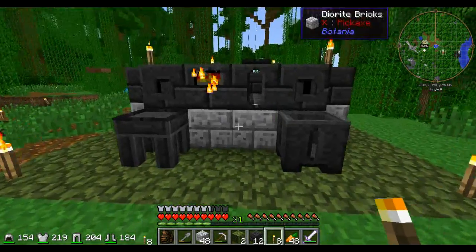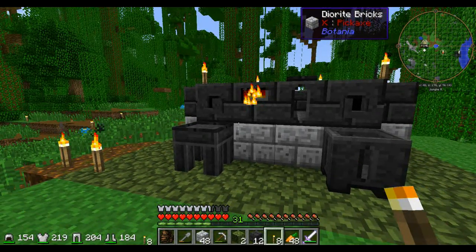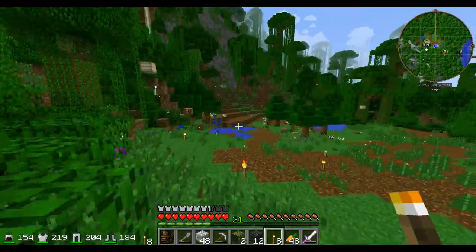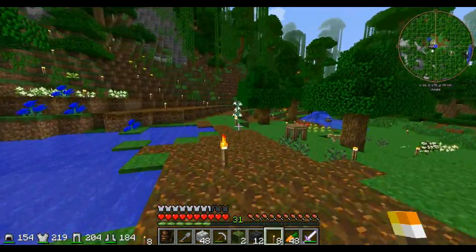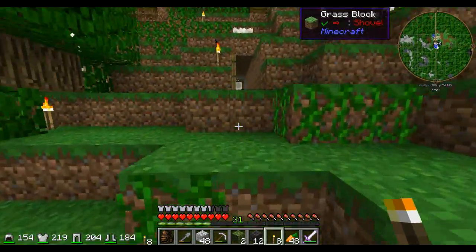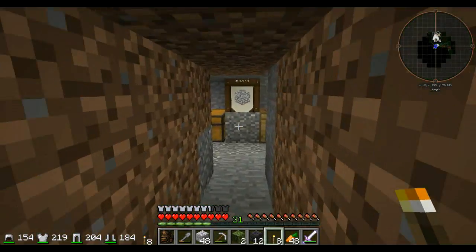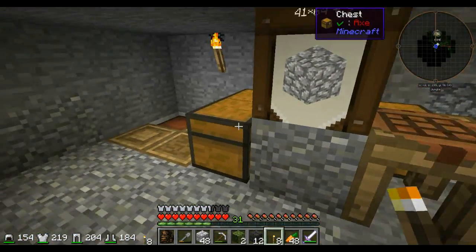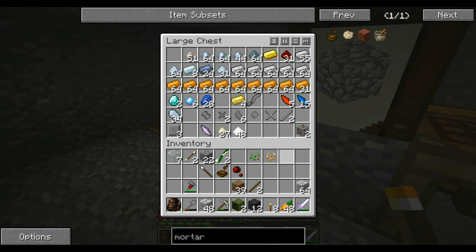Actually, yes — we need to make some aluminum brass because I do not have enough gold. I may have some pulverized gold — let me double check. I do not think I do. We need to make some cast molds because my intent is to make an alumite hammer as soon as possible. So we'll have to make some aluminum brass.